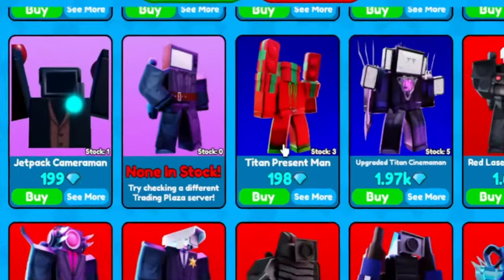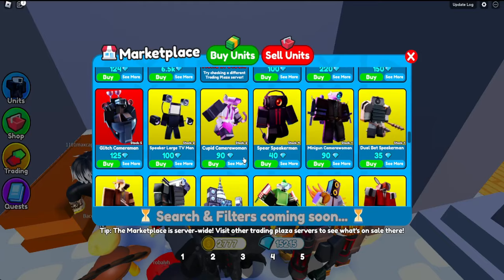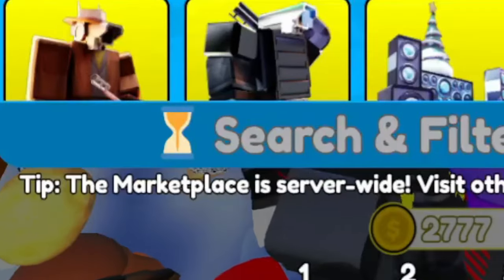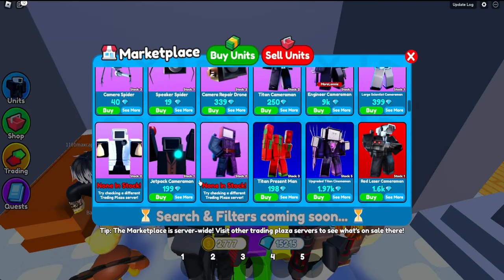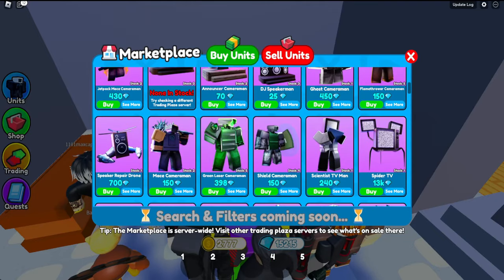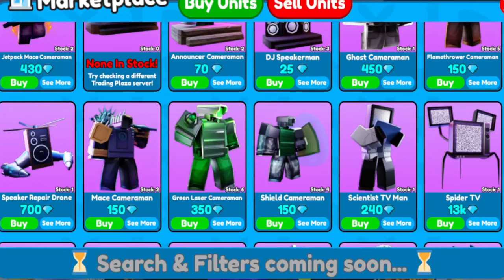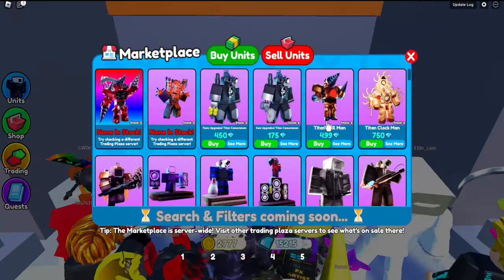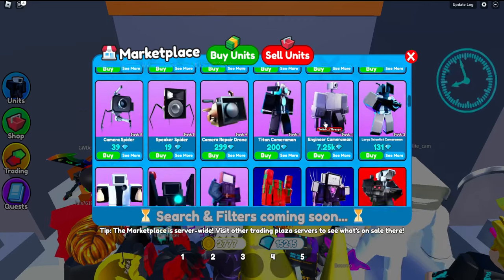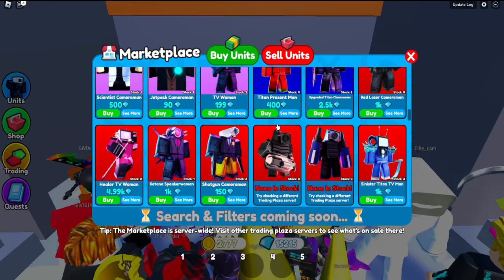If you're just starting out with around 100 gems, you want to focus on the high-value units. I would suggest buying the Keeper Camera Woman because she's actually really good. You're also going to want to keep swapping servers, because the marketplace is server-wide, not game-wide across all of Twitter Tower Defense. The link to the training plaza for fast server swapping will be down in the description.